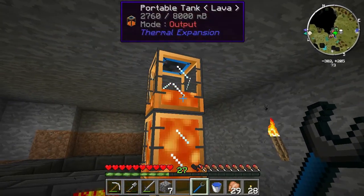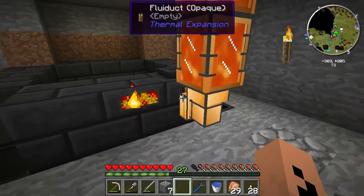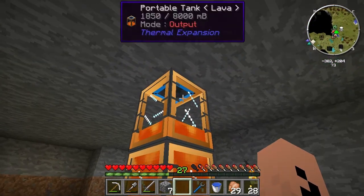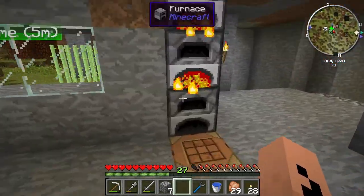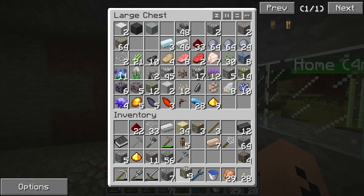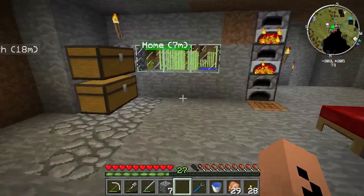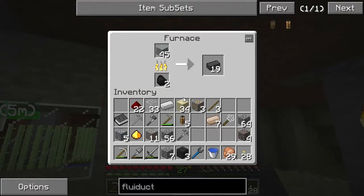Bam! It just put around six buckets of lava into the tank. I want to get some stuff cooking right off the bat, like my gold — I'd love to double my gold right away. So we just shift-click it. As you can see I have nine slots right now, but that will quickly change once I get the next layer going.